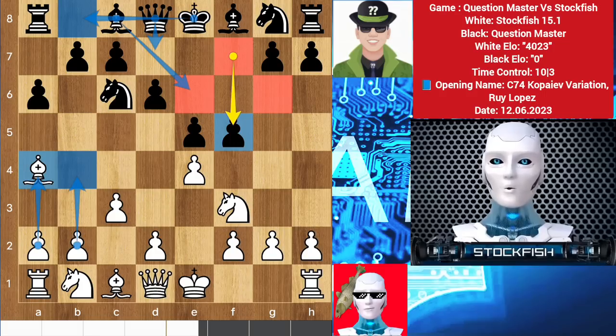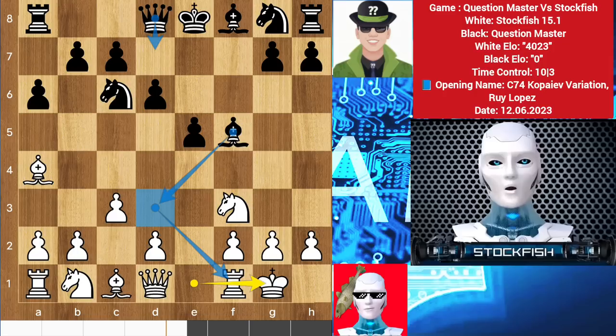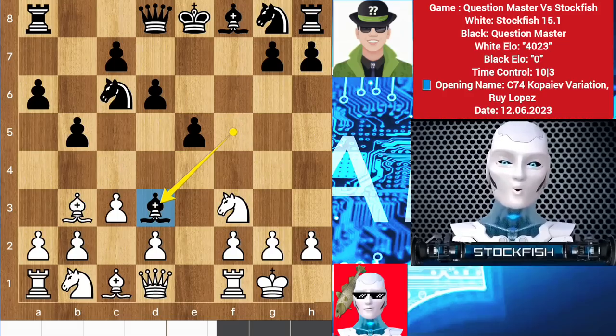His pawn structure is not in the right combination to face my queenside army, so I take the f pawn. Bishop takes pawn and we have castles. Bishop d6 is a critical move here, or play queen d7 to prepare castling, but he played another risky move b5, damaging his own queenside. Now I come to understand why his ELO is 0. Bishop e3 to use the sweet diagonal. He played the 2600 to 3500-rated move bishop d3.